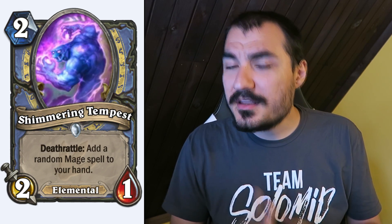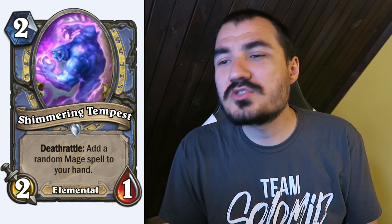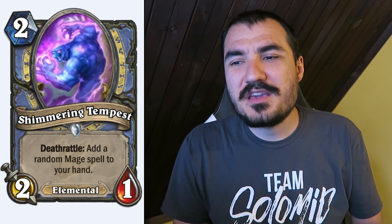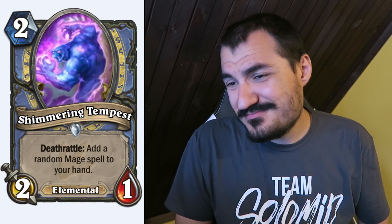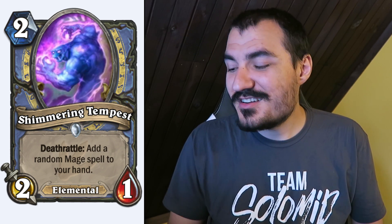Shimmering Tempest: keep the Mage quest in mind. 2 cost 2/1 — fairly poor stats, like 1-drop stats. But the Deathrattle is basically about as good as drawing a card, and it's an Elemental. So that's a pretty damn good card.